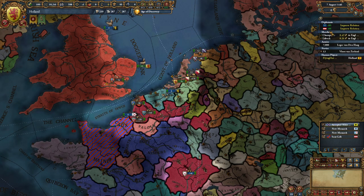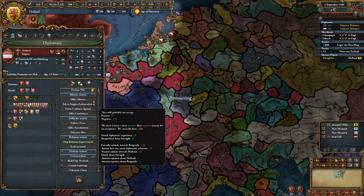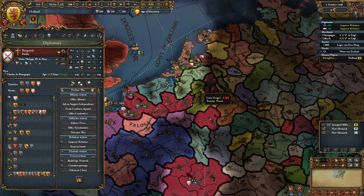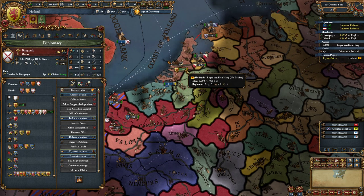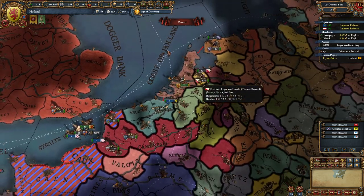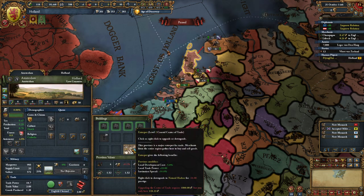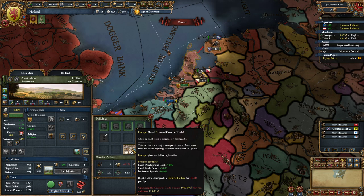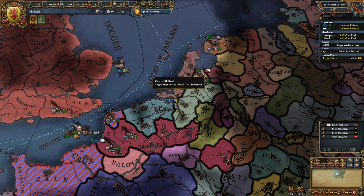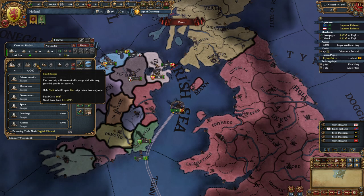We don't care about the Pope — we're going Protestant. Let's do this. For every development you do in a level 3 center of trade with marketplaces, you get a percentage bonus on base trade power, so a 50 development province becomes huge for trade income. We'll take the extra power for inflation since inflation is just a number. It costs 1000 ducats to upgrade to a world port.